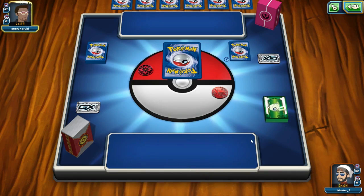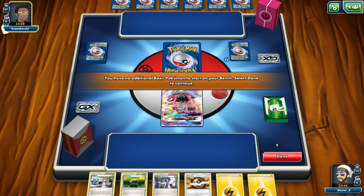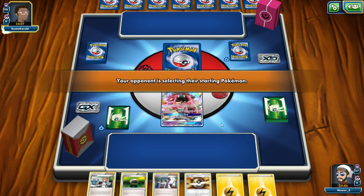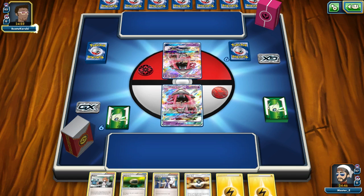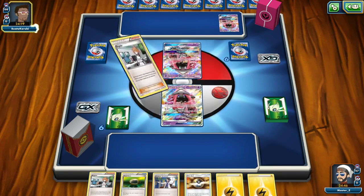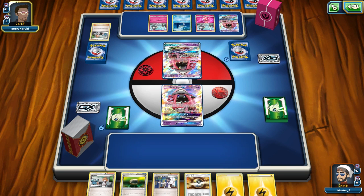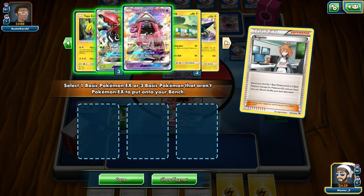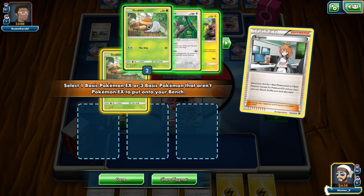Looks like we're going to go ahead and get started. My opening hand got a mulligan so I'll have to reshuffle — my opponent gets an extra card. It does stink starting with Topolele since I only play a couple of those, but I do get the Bridget. My opponent has a Fairy deck box so it looks like he's probably playing a Gardevoir deck. This matchup is probably about 50-50 — I'd give the edge to Gardevoir because it's a little easier for them to set up knockouts, so we're going to have to be aggressive and knock out those Ralts before they become Gardevoirs.